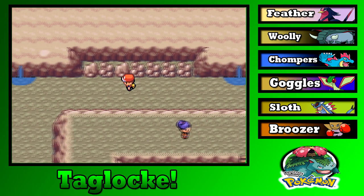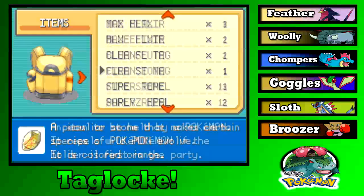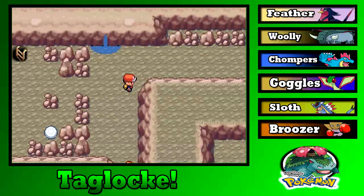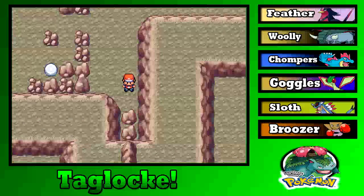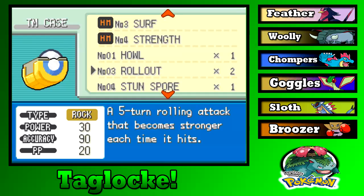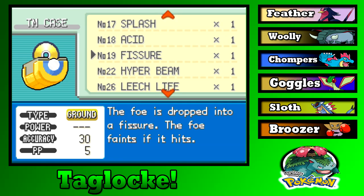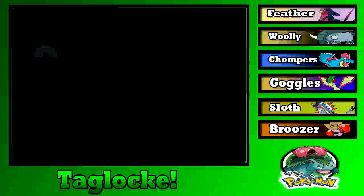Where does this boulder go? Probably all the way over here. Where are my Max Repels — might as well burn through those while I have them. Oh, an item — TM22 contains Hyper Beam! Hello! Not sure how useful it'll be, but if someone can learn it, why not. Jump Kick? Fissure? Oh, Hyper Beam right there — missed it.